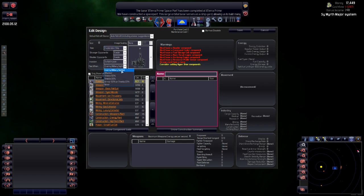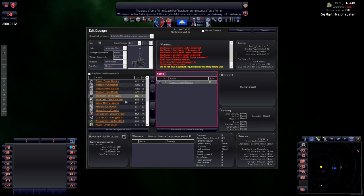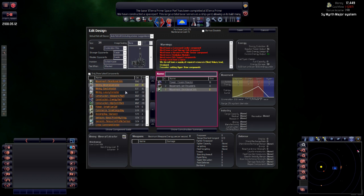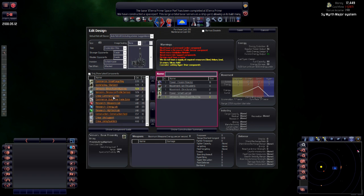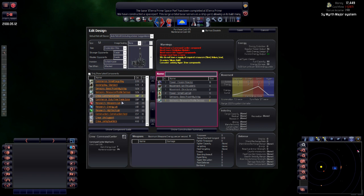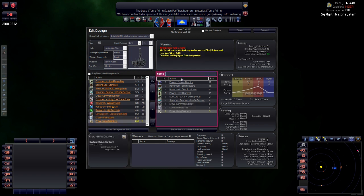Put a reactor on there. No weapons. Movement: ion thrusters — stick them on. Directional jets. No mining, no construction. It will need power. Sensors yes, and a resource sensor. It'll need a command center. The crew will need life support. Let's call it Pioneer.